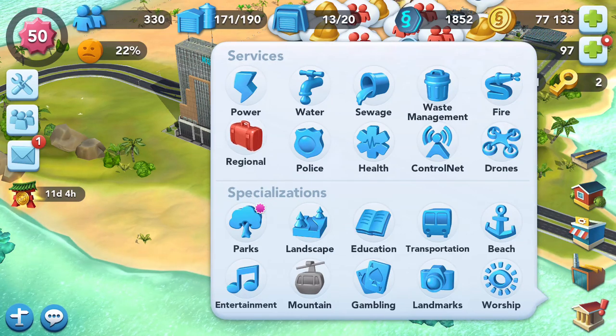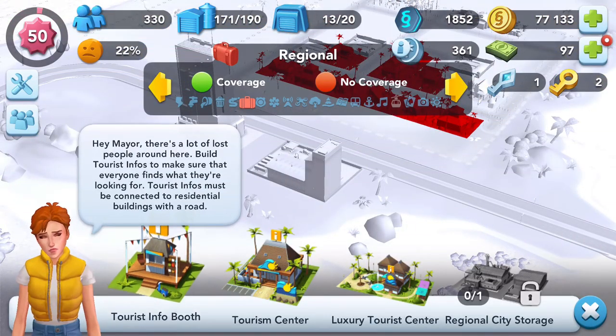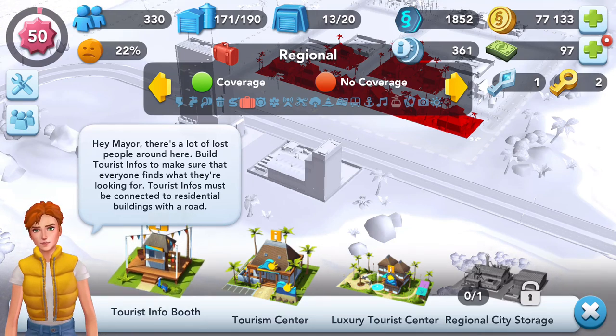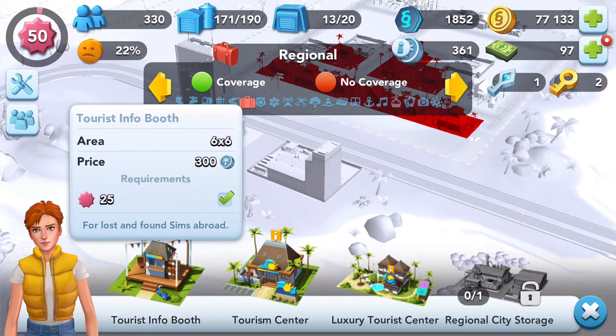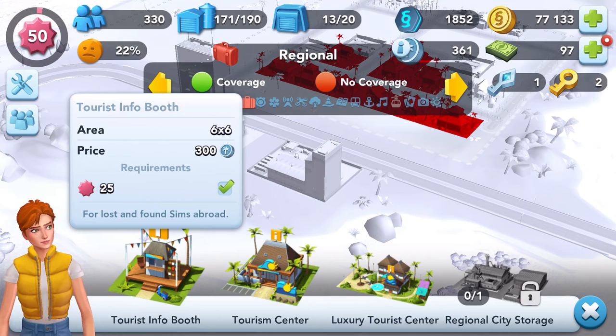Tourism services keep folks content - we want to keep everyone content. Let's go into our new regional deal here. Hello mayor, there's lots of lost people around here. Build tourist info and make sure that everyone finds what they're looking for. Tourist infos must be connected to residential buildings with a road.